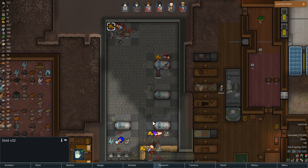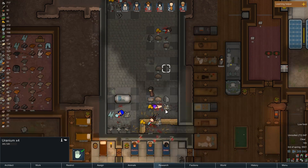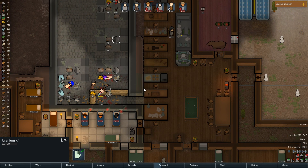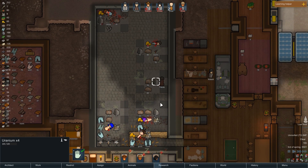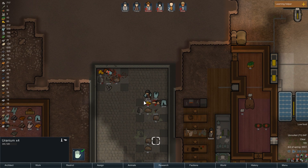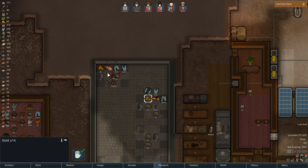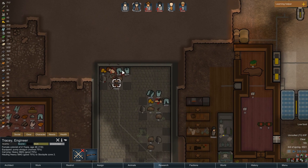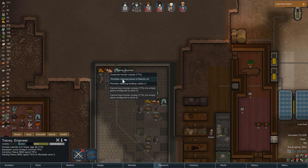I need to get rid of all of the bodies too. Oh what is this — uranium, nice! Okay, Tracy stripping all of the bodies, beautiful. What is this — gold! Very good. We did manage to get a lot of gold from that.